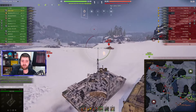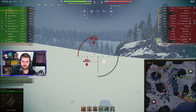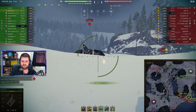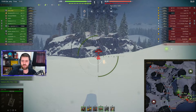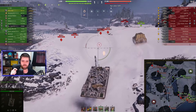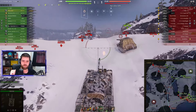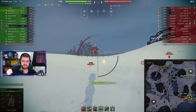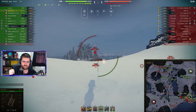Both of these vehicles have very large cupolas — very large weak spots on top of the vehicle. They have the exact same gun depression. Everything is the same. Lower plate is the weak part, big cupolas are the weak part, same gun depression, same top speed and reverse speed. The BZ-72-1 does have better terrain resistances, so it will be faster overall.